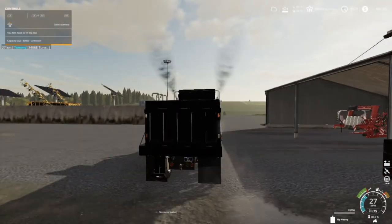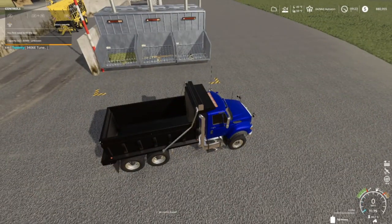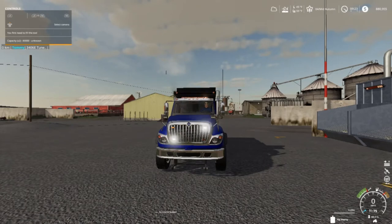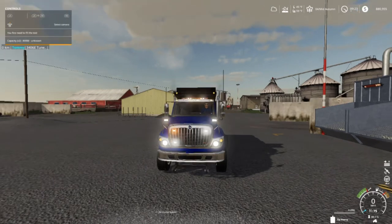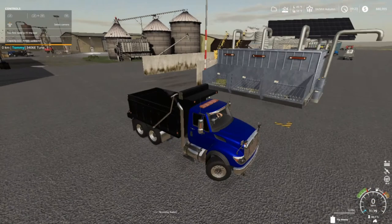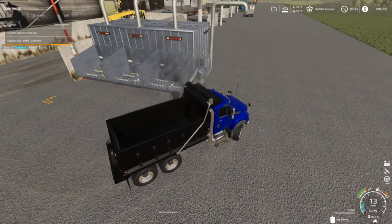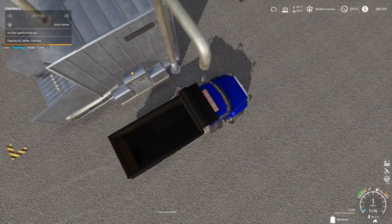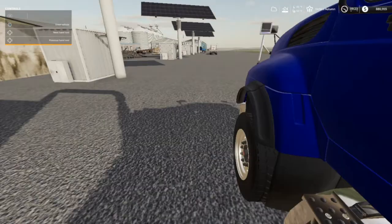We've got a salt spreader on the back. Solid is completely out, yeah, gotta get some. On the front there's all the lights, got the black bar on top — I love it. It'd be a good road truck spreading salt and stuff. It's winter — well, we're in mid-autumn actually — and I gotta feed my animals before I can fast forward time.